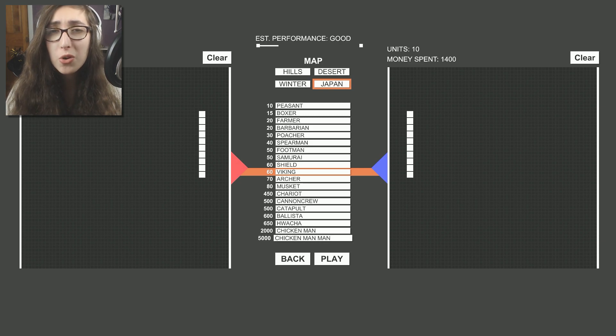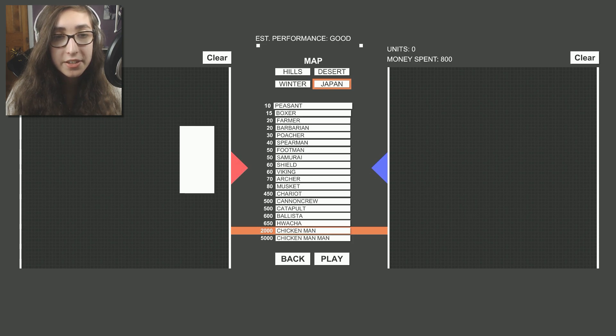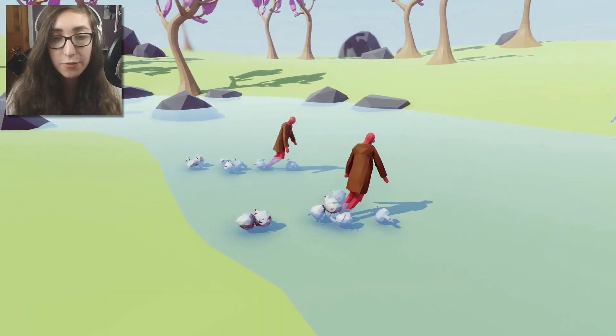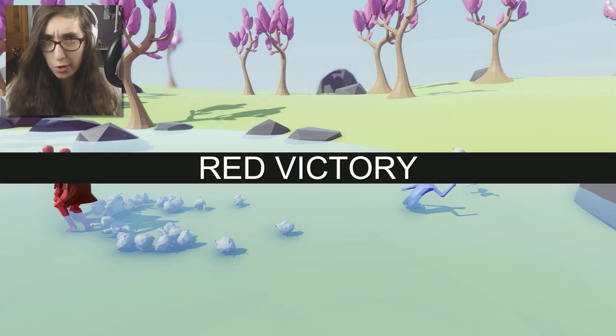We also have two more units we haven't taken a look at yet. Now, Chicken Man — I know what the Chicken Man is. He kind of just poops out chickens right here. There's these guys, he just — for some reason — poops out chickens, and then they just fly at you, which is horrifying. It's really cool, I like these guys.